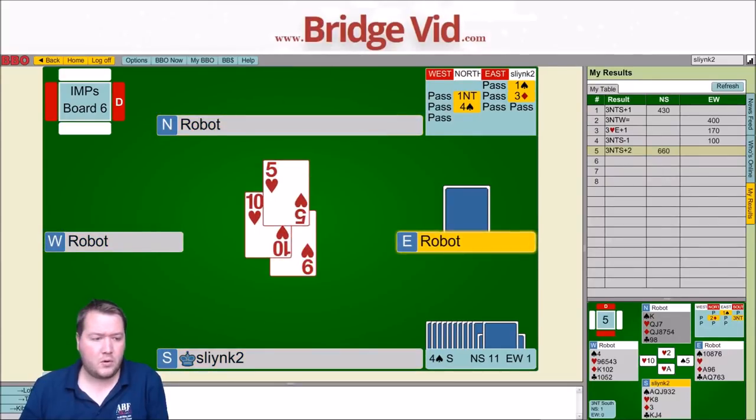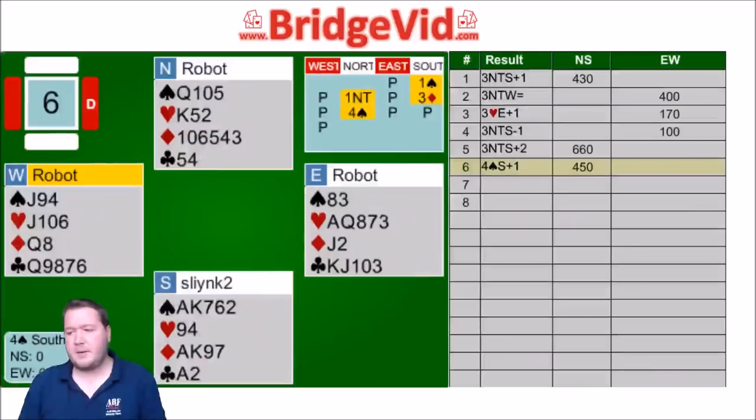Overall, I reckon this one will be worth a bit, because some people might not get to game somehow — they might just be in 2 diamonds with their game-forcing hand and get dropped there. So that'll be worth a few imps.